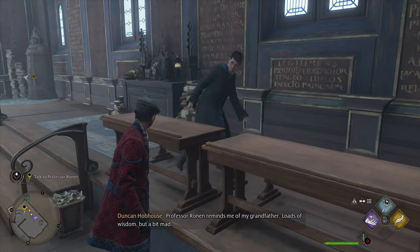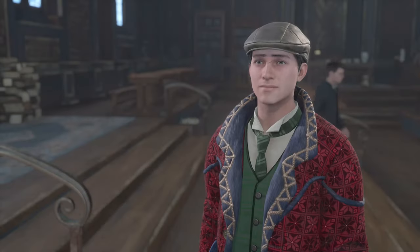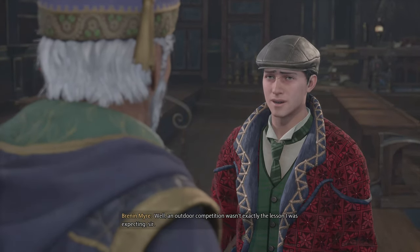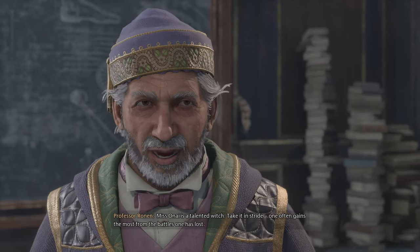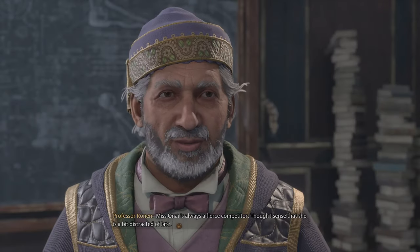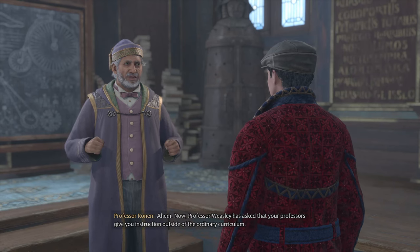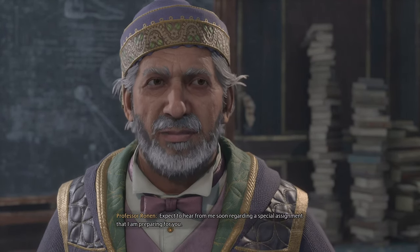Professor Ronan reminds me of my grandfather — loads of wisdom, but a bit mad. You wanted to speak with me, Professor? I did. I trust your first Charms lesson lived up to expectation. Well, an outdoor competition wasn't exactly the lesson I was expecting, sir. What charm is there in the expected? Miss Onai is a talented witch — take it in stride. One often gains the most from the battles one has lost. I sense she is a bit distracted of late. Professor Weasley has asked that your professors give you instruction outside of the ordinary curriculum — expect to hear from me soon regarding a special assignment.